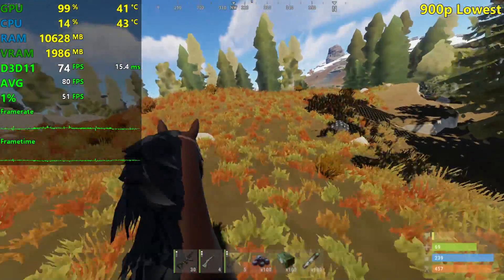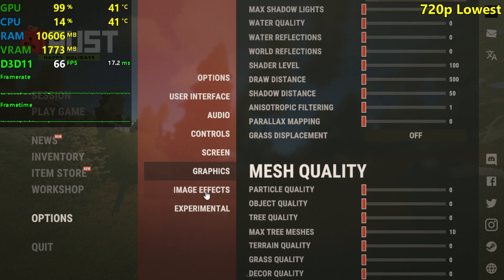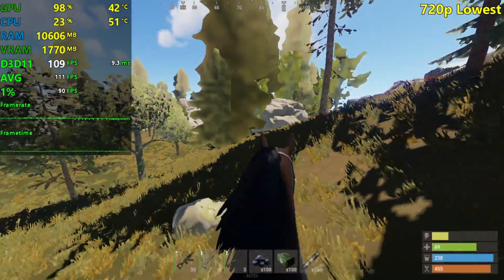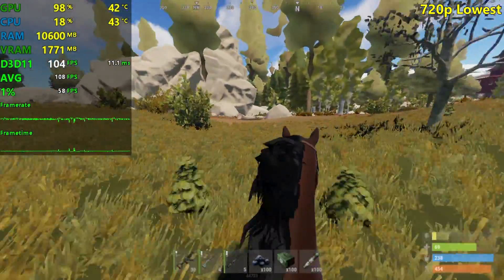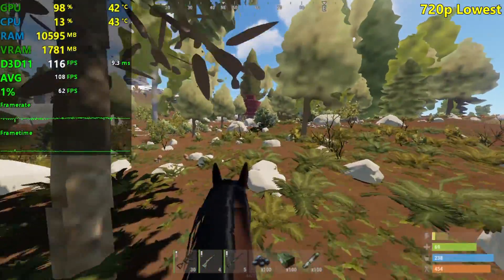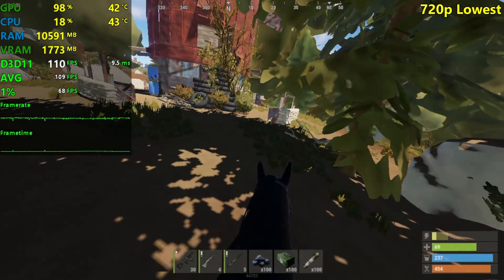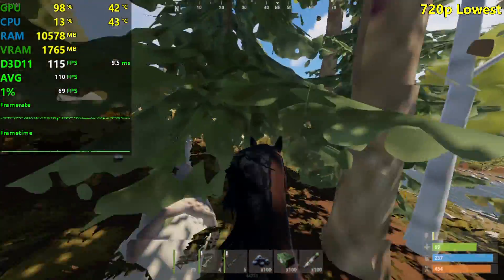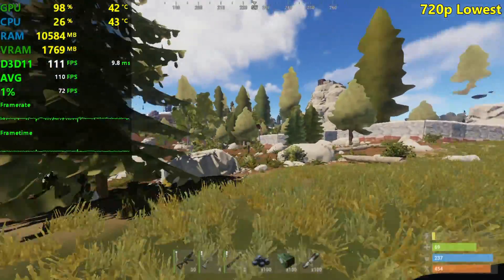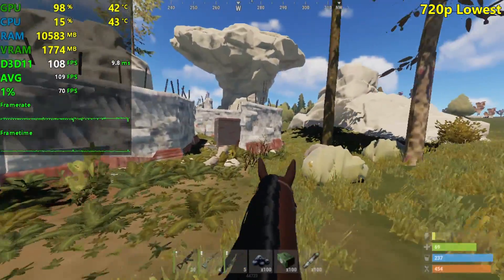Now we drop to 720p with everything at its lowest. We should get above 60 FPS all the time with these settings, but you will need a beefy CPU with strong single-core performance — like an i5 4690K overclocked — to get 100-something FPS on average like we're seeing right now. But you shouldn't play like this unless you have something like a GT 710, GT 730, or a GT-series card below the 1030. Even the GT 1030 DDR4 would perform around the same as a GT 730 GDDR5.